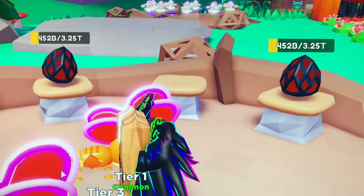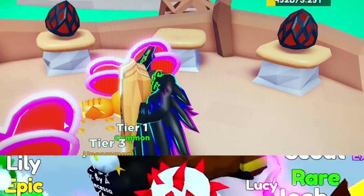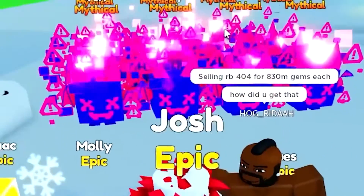Many pets appear in one or more egg variants. Therefore, a player can get lucky if they hatch an exclusive pet from a cheaper egg.